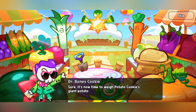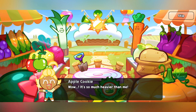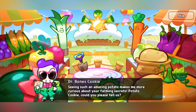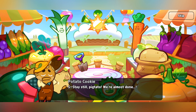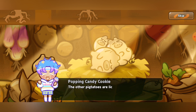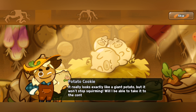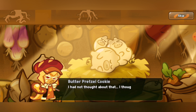Back to the story: 'It's now time to weigh Potato Cookie's giant potato. I have never seen such a hearty potato before. It's really, really heavy — I could probably make a hundred sandwiches with it. It's so much heavier than me. Seeing such an amazing potato makes me more curious about your farming secrets, Potato Cookie. Could you please tell us?' Potato Cookie says: 'I don't really have secrets to it. Stay still, potato — we're almost done.' But the other potatoes are licking off the butter and it tickles. 'It really looks exactly like a giant potato, but it won't stop squirming. Will I be able to make it to the contest? Whoa, it's running away again — catch him!'